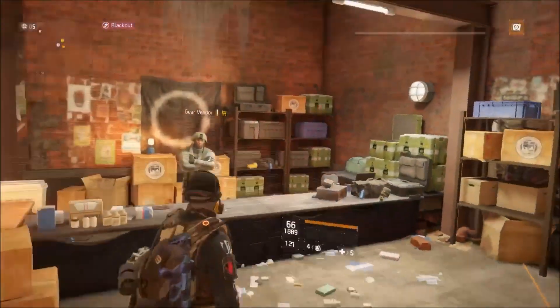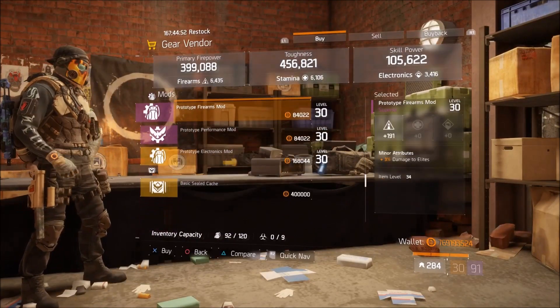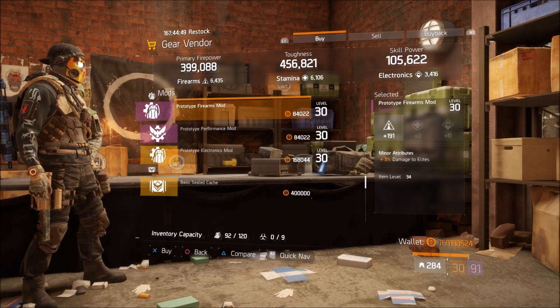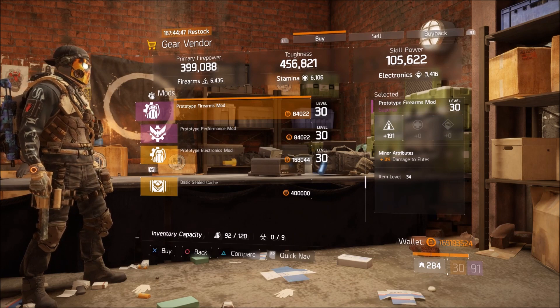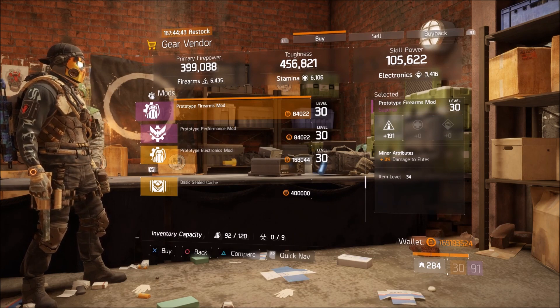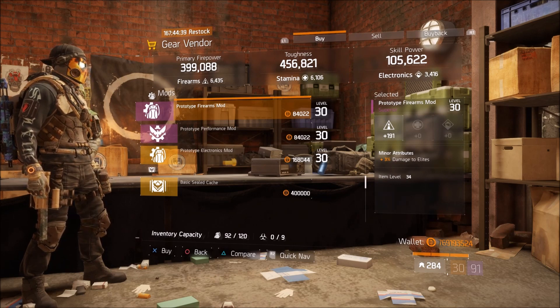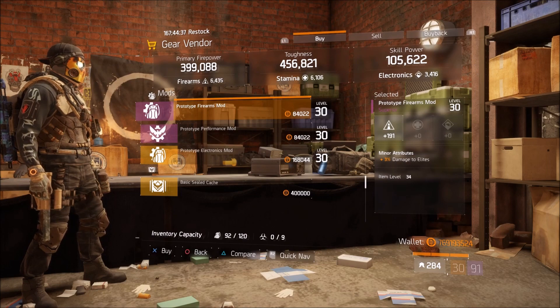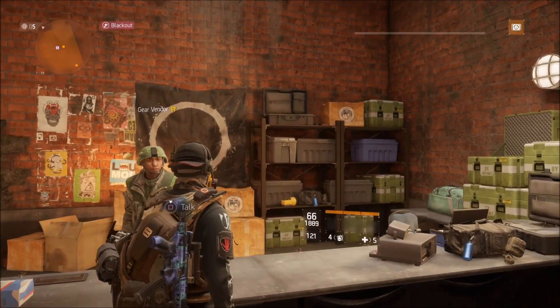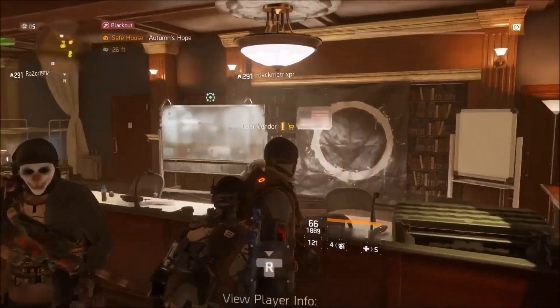Coming up to the Cavern safe house — third week in a row, I cannot believe it — Damage to Elites mod. If you didn't get the one from three weeks ago, we once again have a Firearms mod: 191 Firearms, 3% damage to Elites. That's a lot better than the Firearms one from last week, so go ahead and replace those with these.